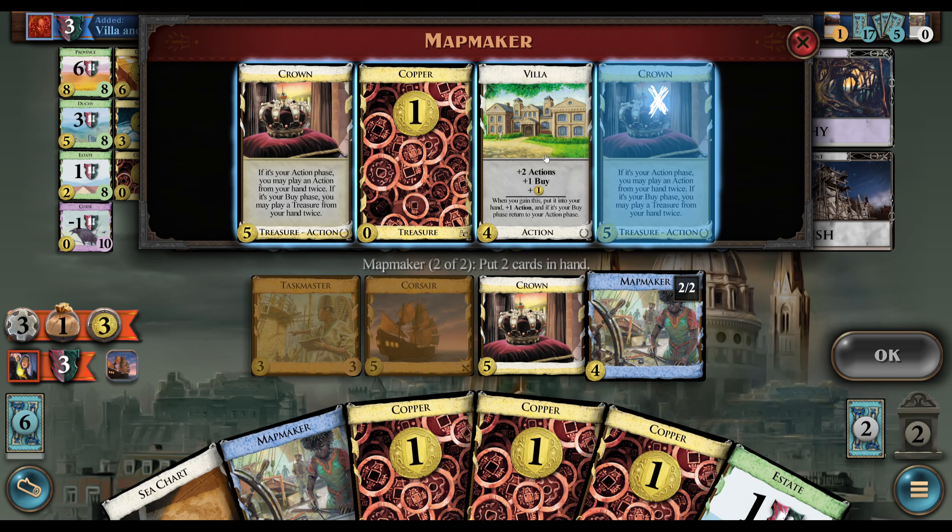We can buy another province I guess. Our opening hands here have been nice for the City Quarters. They probably won't get a lot of money here. They're not going to be able to play Corsairs — they're probably going to buy province and leave a Legionary again. Sure, I'll play the Mapmaker, why not. Duchy, oh yeah Duchy of course, makes sense.